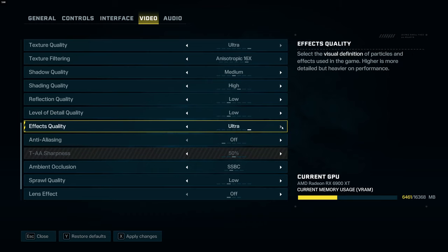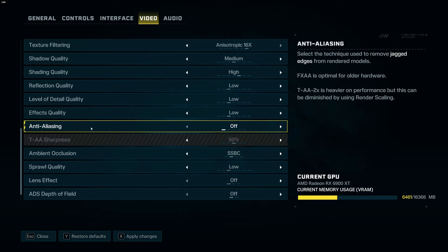For effect quality, if you're getting a lot of drops when fighting, go with very low or low. A lot of people don't really care about effects in shooters, so you can even go ultra low. You won't gain a huge amount of FPS — it's about 8% — but more importantly you will stabilize your FPS when you're fighting. It's a question of preference; I'm going with low.